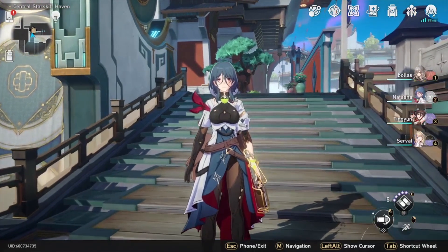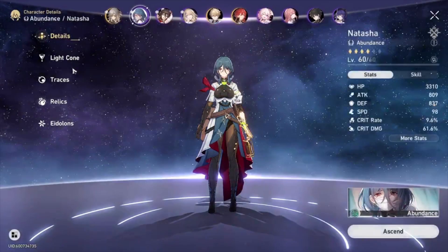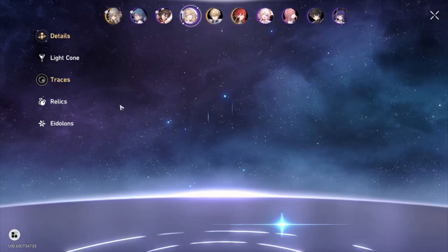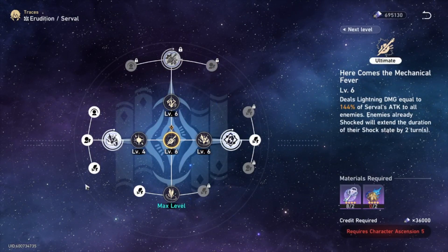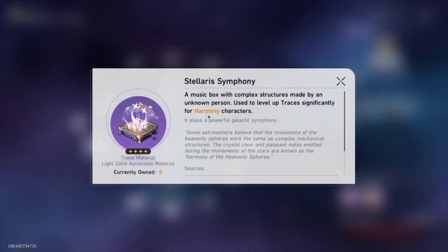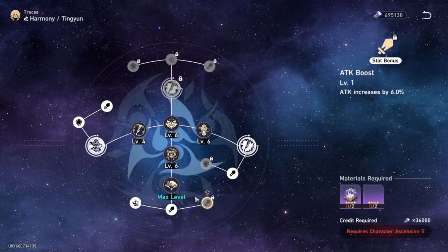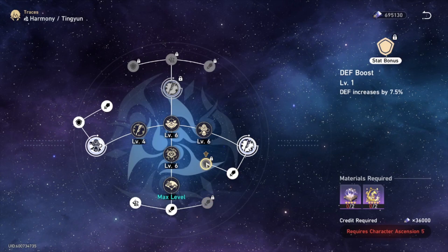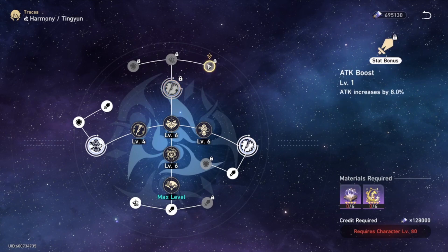Now we did talk about traces, but there's actually another important thing about traces that I want to cover because this is our second mistake. You shouldn't level your character traces above level 5 or 6 for your supports, and probably not above 7 or 8 for your main characters for now. The reason is that the material investment for leveling up traces is so high that it can take even days or maybe up to a week just to max out traces for one single character. Putting this much investment into a character this early is not going to be very good because you want to split your resources.